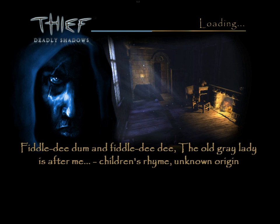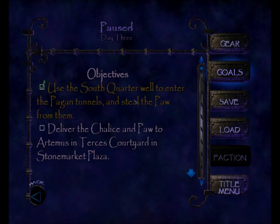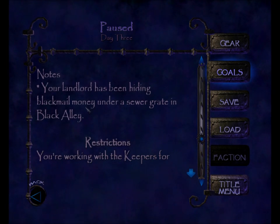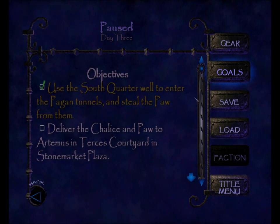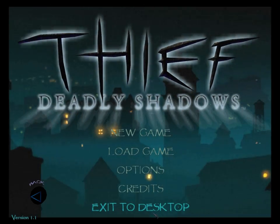Let's go ahead and hit continue — that'll drop me in Garrett's apartment. I'll wait for the objectives to change, then save and end it for now. We've completed the objective to use the South Quarter well to enter the pagan tunnels and steal the paw. Our new objective is to deliver the chalice and paw to Artemis in Tursus Courtyard in Stone Market Plaza. The landlord's drop is still ongoing and we're still restricted from messing with the keepers. That's it for the pagan sanctuary — I'll see you guys next time for day three out in the city. Bye-bye.